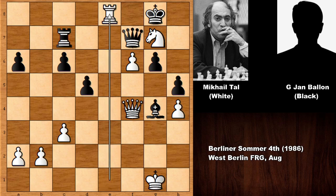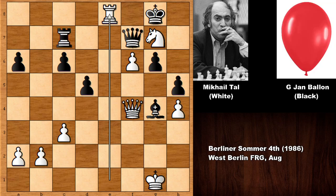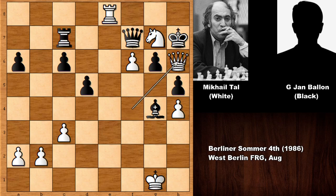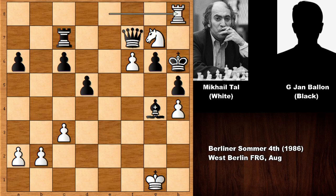Michael Tal checks the king and Mr. Balloon resigned in this position. The balloon didn't want to go up — I'm just messing with you, it's a hilarious name, a small innocent joke. But if Mr. Balloon had continued — if the king goes up — can you see the finishing move? That would be queen to h6, checking the king, sacrificing the queen, and then checkmating the king. Fantastic!